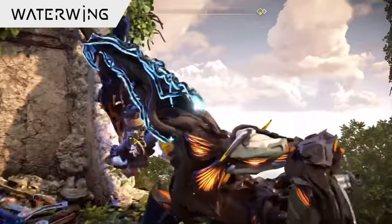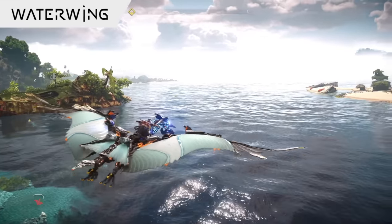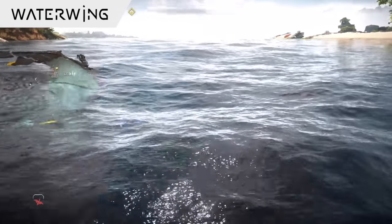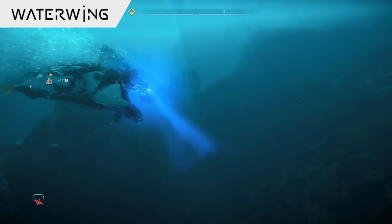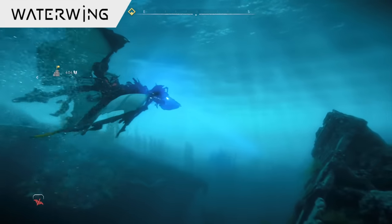Dishing out fire damage can be a pretty good idea, with that being their main weakness, though shock and purge water attacks should probably be avoided, with the Water Wings having resistance to those elements. When you're not fighting these machines, you can actually override them and use the Water Wings as a mount, able to ride on their backs and fly around the environment in the same sort of way that you can with their Sun Wing counterparts, only now being able to dive and glide around underwater, making exploration in the sea much easier to do than before.